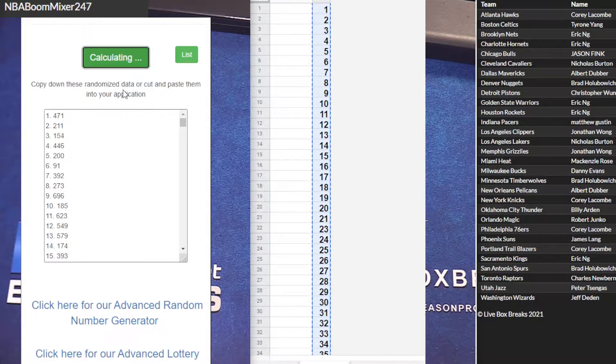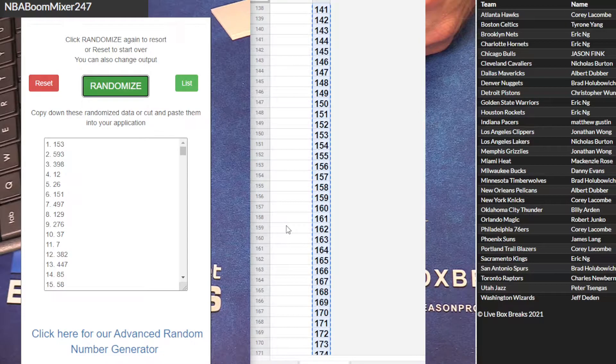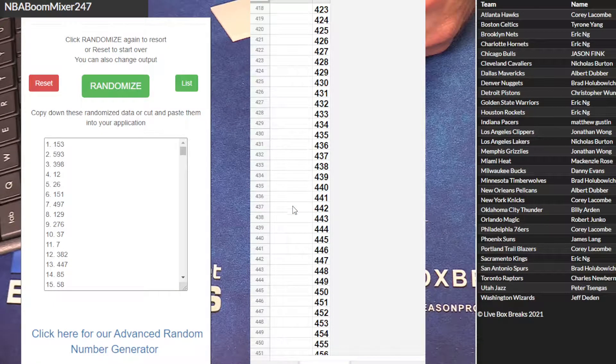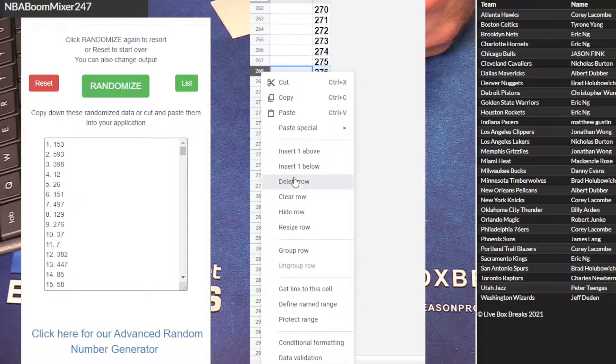Here we go — one, two, three, four, and five. Three, nine, eight, twelve, twenty-six, one-fifty-one, four-ninety-seven, one-twenty-nine, two-seventy-six. We got 153, 593, 398, 12-26, 151, 497, 129, 276, and 37.